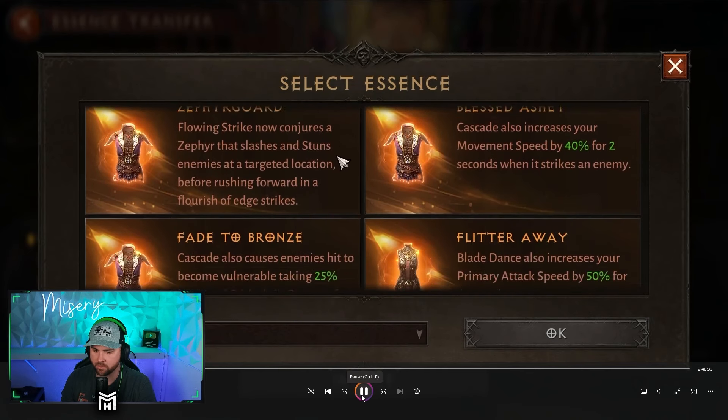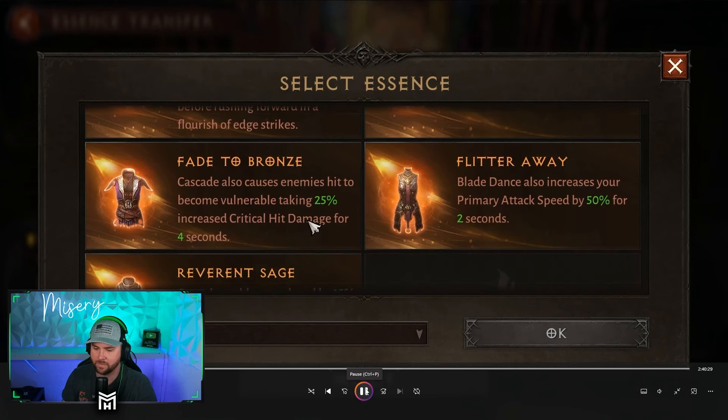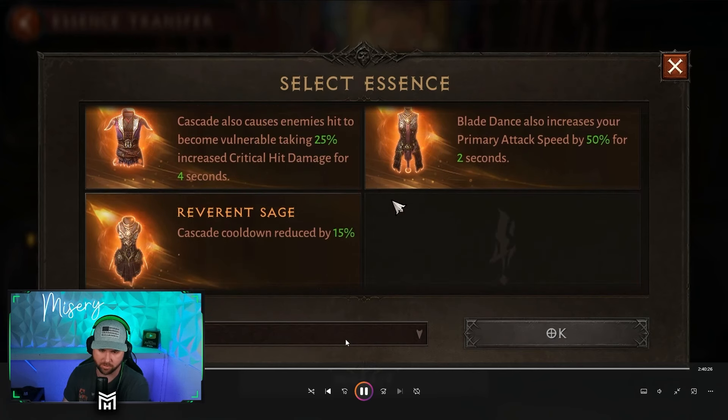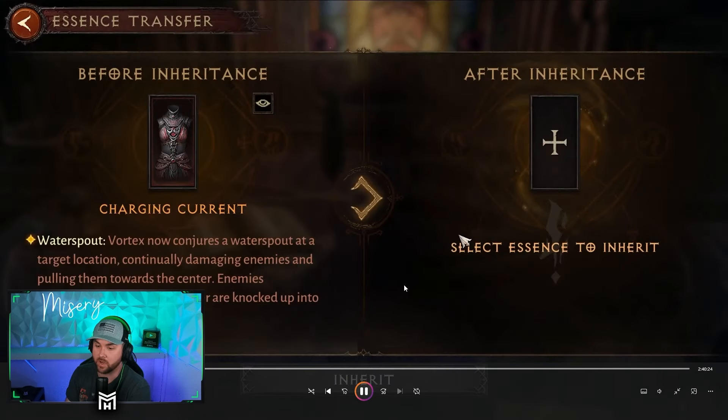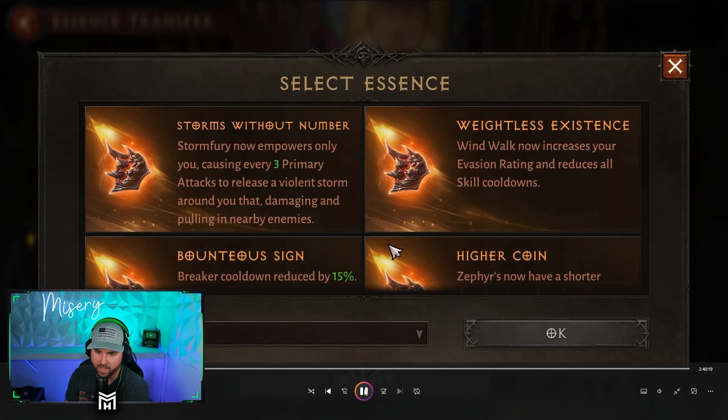Cascade also causes enemies hit to become vulnerable, taking 25% increased critical hit damage for four seconds. Blade Dance also increases your primary attack speed by 50% for two seconds. Last one: Cascade cooldown is reduced by 15%. Storm Fury now empowers only you, causing every three primary attacks to release a violent storm around you that damages and pulls in nearby enemies — this first one was pretty decent.